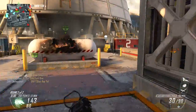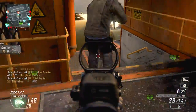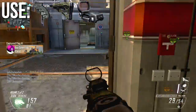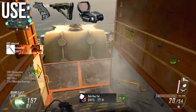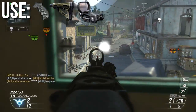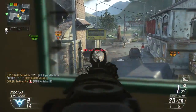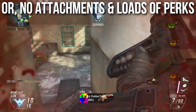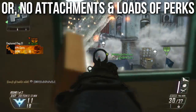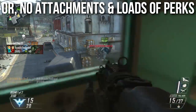When it comes to recommended classes, I've built two. The one I recommend most is built for speed, which works particularly well on the MTAR. I rock it with a quick draw handle, the stock, and a red dot sight because the iron sights aren't quite up to par. If you do like the iron sights, you could trade the red dot for a laser sight, which would help a lot with hip fire. The perks aren't critical because it's a very general assault rifle. Alternatively, I've used it with no attachments and lots of perks and equipment, because it works fairly well stock with no attachments whatsoever, and sometimes you'd rather have more perks or grenades — the MTAR is a good fit for those classes.